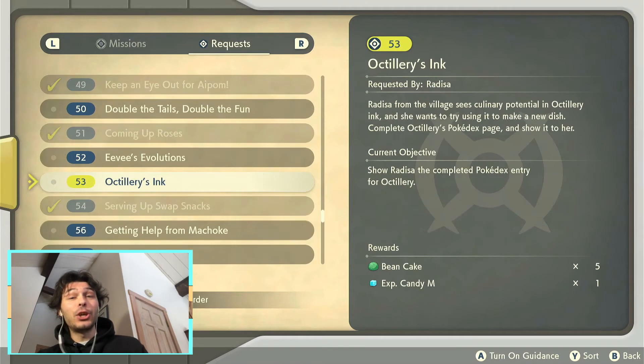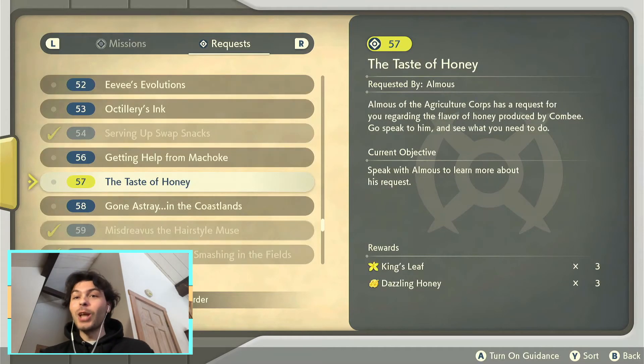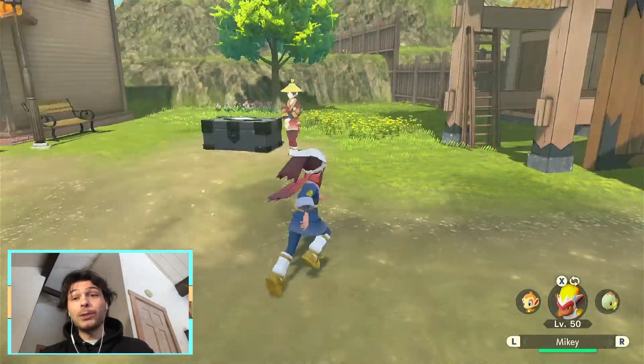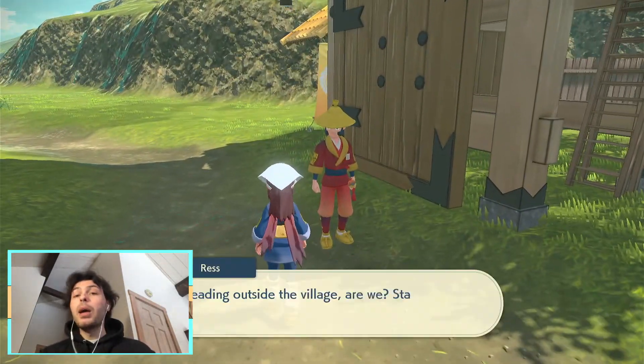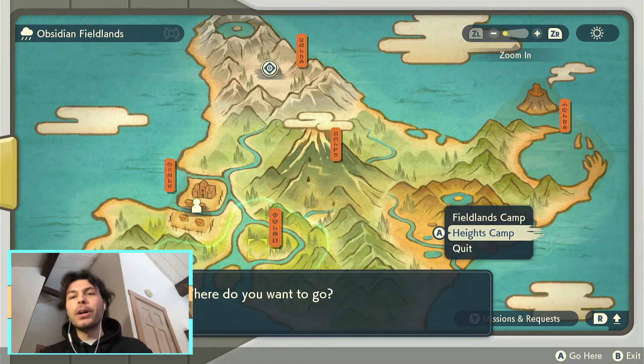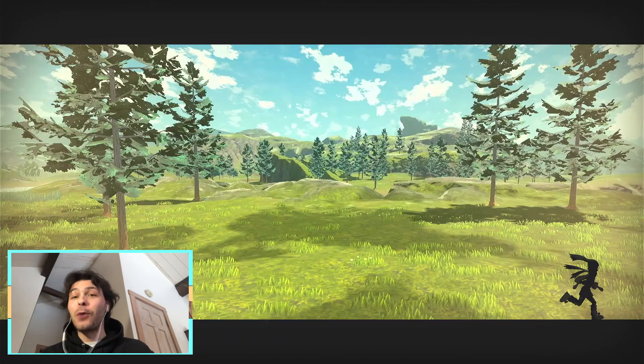And request number 62, which you can unlock by talking to the photographer — he might have one or two missions that he needs you to do before you get to this one — but this mission is to go catch him a Turtwig. So that's two of the three starters right there. There is no mission to go catch a Piplup, but the good news is we can catch all three in the wild in the very first three regions that we unlock. So let's go see if we can catch all three in under 10 minutes.